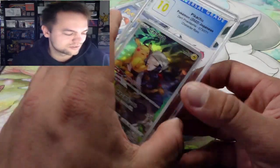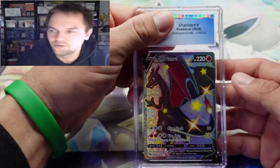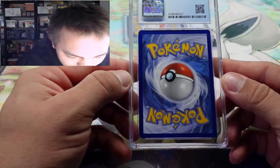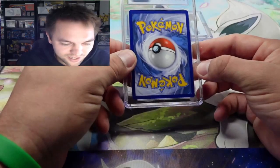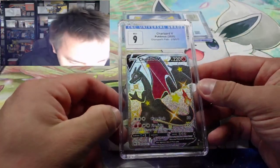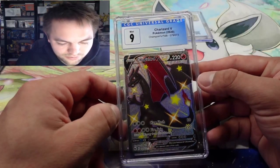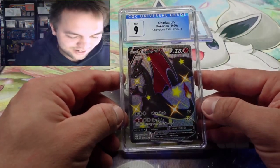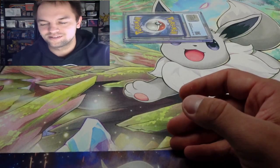Two cards left — can we pull another ten? We've got the Charizard V from Champions Path, which is a sick card. It looks a little thick on top in terms of centering. The nine — unfortunately. But that is a very nice card. I remember I pulled it at Target in Amherst, Ohio, though I'm blanking on the name of the box — I think it was the double box.